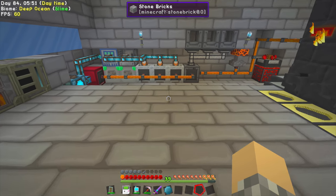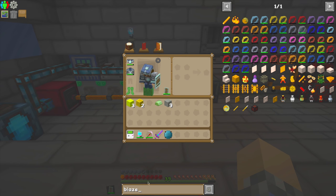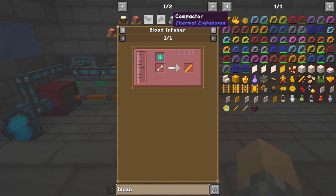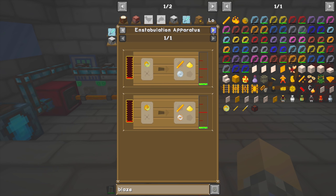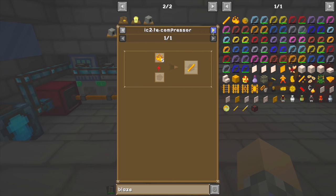Project number two: creating some blaze rods. Now we can farm these, alternatively manufacture them if we get some blaze essence — which is not what we're going to do. We could use a blood infuser — not doing that either. People have been requesting chickens like crazy. What we're really thinking about is using the compressor from IC2, which I'm familiar with from the old tech days, but I'm not sure what kind of power it uses — I think it uses EU rather than RF.